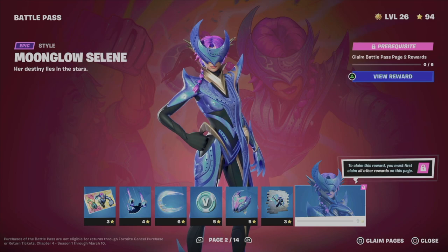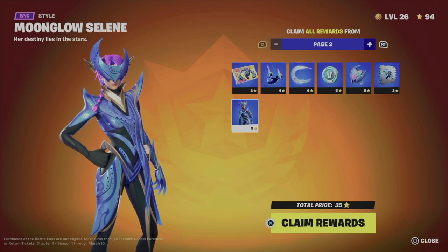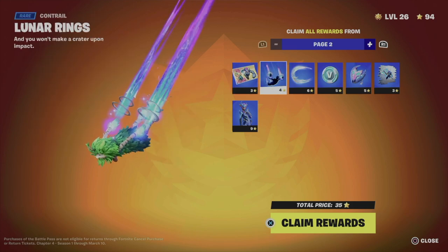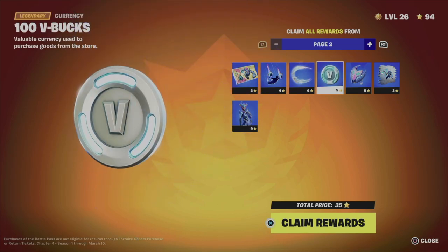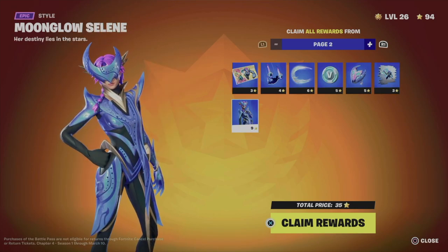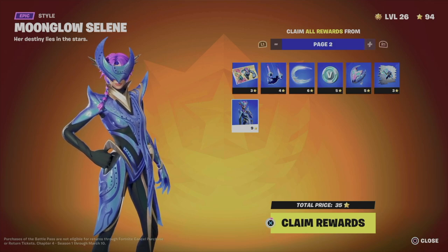I'm on page two. In order to unlock this skin, I do need to claim everything around it — that means I need to claim all the surrounding items including the bbox. However, if I claim the entire page I'm good to go. So I'm going to do exactly that — hold X to claim the entire page.